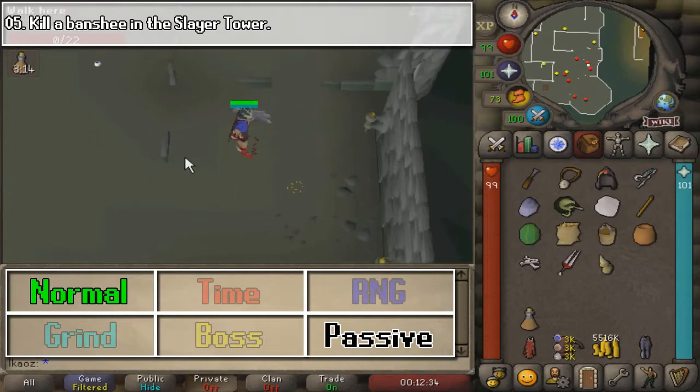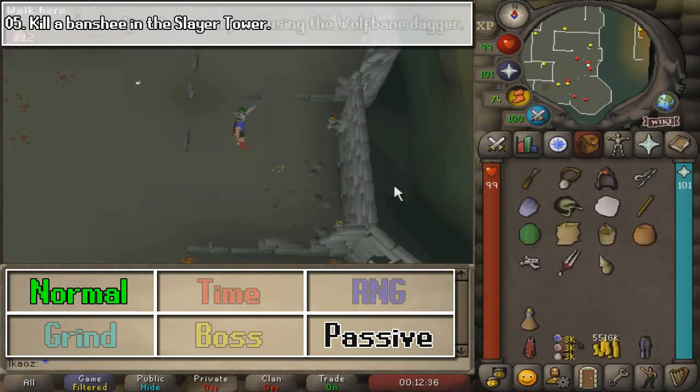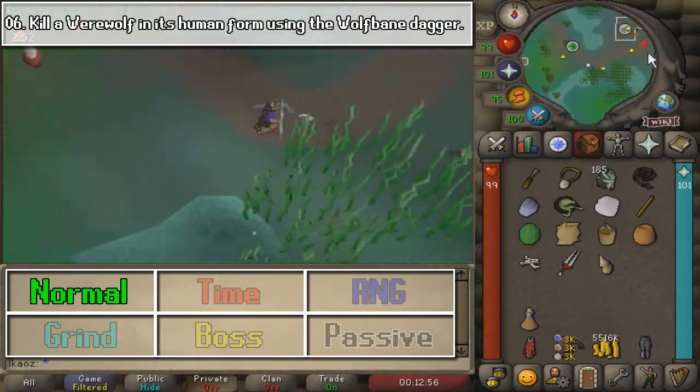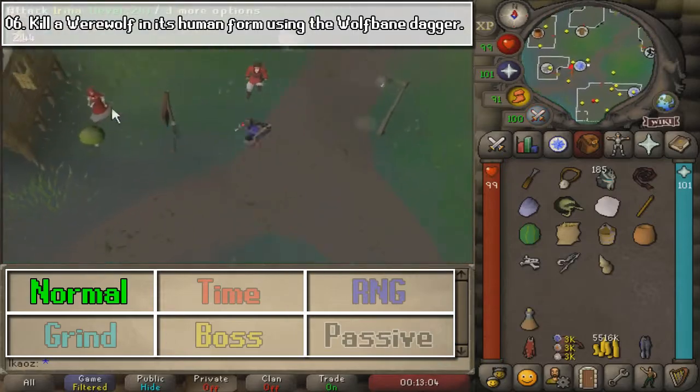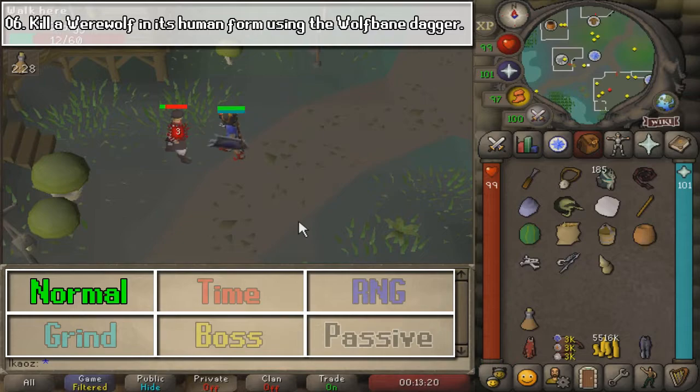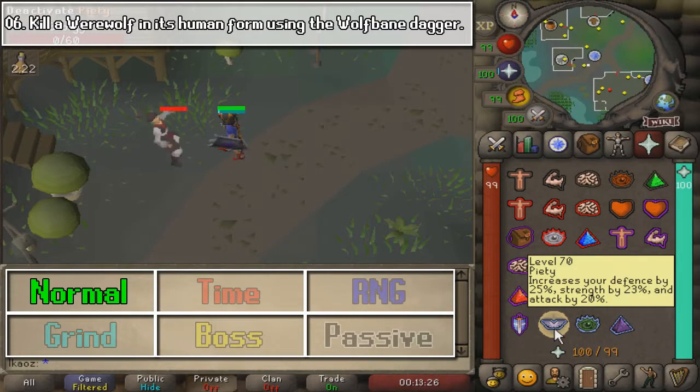Once you kill one, that is going to be the end of task number five. Next, we are going to kill a werewolf in its human form using a Wolf Bane dagger. This is the item you get from Priest in Peril, and as long as you kill one without it transforming into the werewolf form, that is going to be pretty much it.